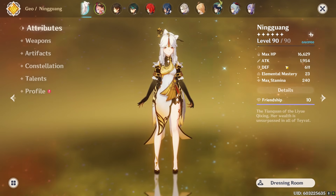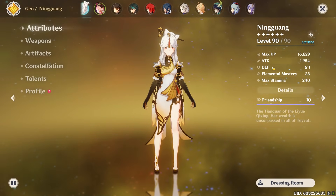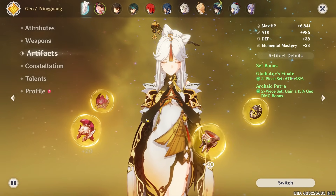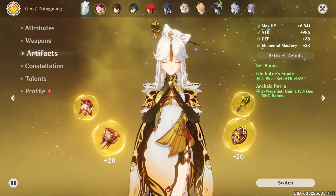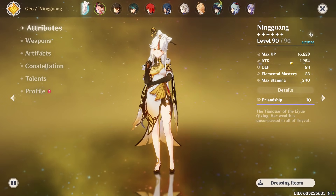My Ningguang has 1954 attack and 170 crit damage — so crit damage is only about 2.5% higher. The attack is a lot higher, and you might already be saying this isn't a fair test, but hear me out. The reason is I'm using the two-piece Gladiator set and two-piece Archaic set, one of the best sets for Ningguang. You can also run two-piece Archaic and two-piece Noblesse.